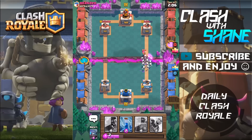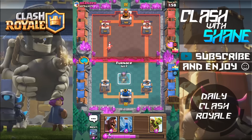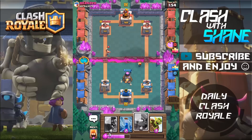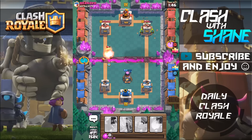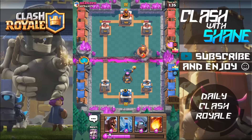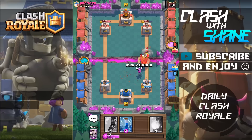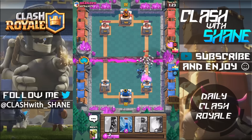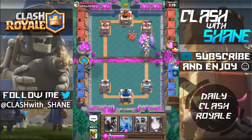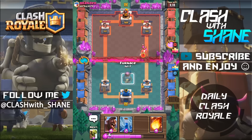Obviously you don't want to use a Skarmy on a Wizard, but hopefully those skeletons do something. He's going to Archers — the skeletons should get at least one hit off. We do have the damage lead so far but we have to be careful, this could go either way. Let's Zap that to save some health on the Furnace. Things are still pretty equal — he has the damage lead. With this deck it really does excel in overtime.